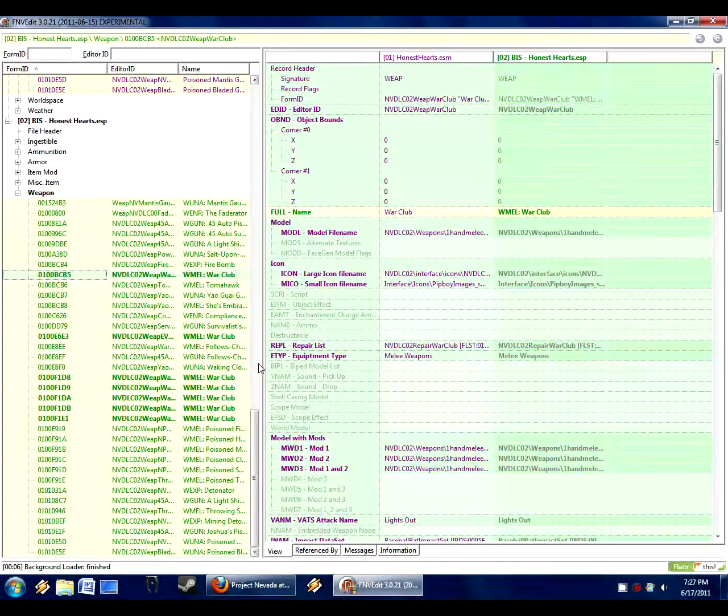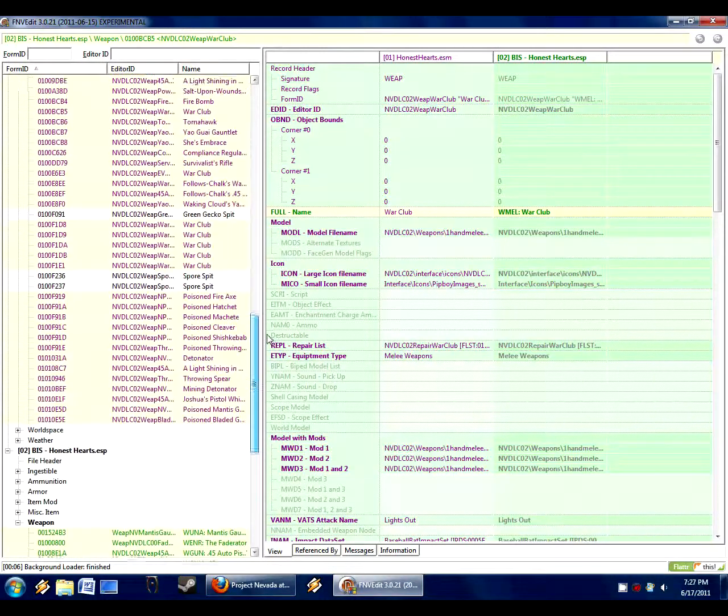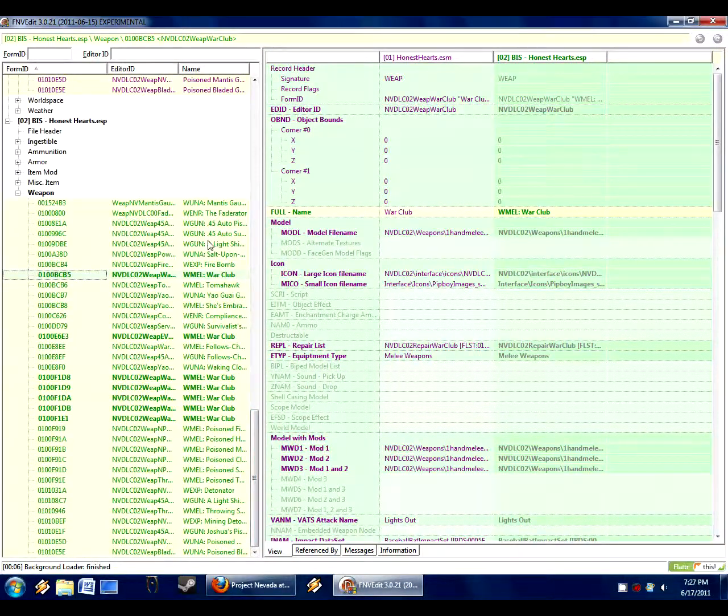This teaches you how to add new records into an existing patch. So if you had a mod that added new weapons and the mod was updated with new weapons, you could go into the updated ESP or ESM, go to the weapons record like we did, do 'Copy as Overwrite Into' into the patch you already had — an existing patch or a new one — and then change the names for the new weapons.